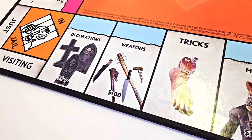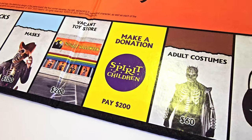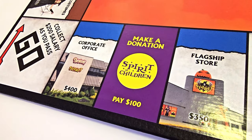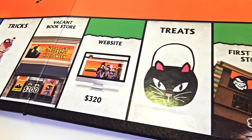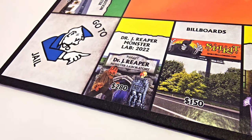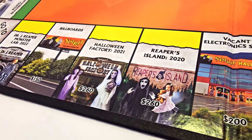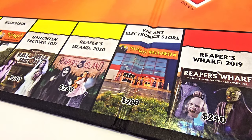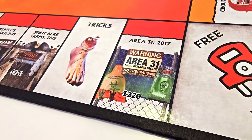The properties around the board are all Spirit Halloween related: decorations, weapons, tricks, masks, vacant toy store, make a donation, Spirit of Children, adult costumes, treats, kids costumes, corporate office, the flagship store, tricks, vacant bookstore, website, treats, first Spirit store, distribution center, Dr. J. Reaper Monster Lab from 2022, billboards, Halloween Factory 2021, Reaper's Island from 2020, vacant electronics store, Reaper's Wharf 2019, Spirit Acre Farms 2018, Tricks, Area 31 2017.